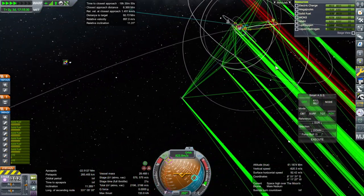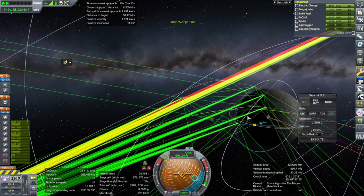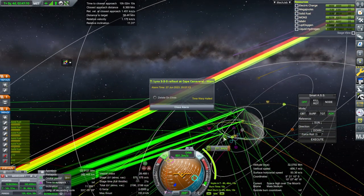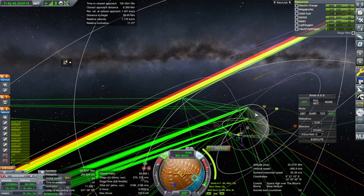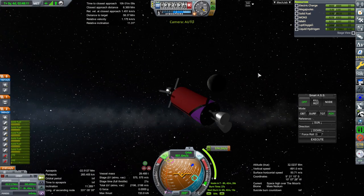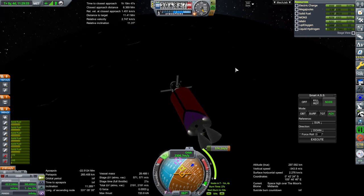We are in Moon SOI. The problem is we're diametrically opposite the phase of our target, which is not necessarily the worst thing. But it does mean that we'll have to get both into a low orbit before we can effectuate a rendezvous. I think we'll do the first burn with just the stage, so I'll leave it like that initially. Okay, there's the moon.